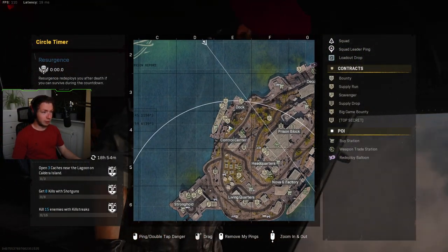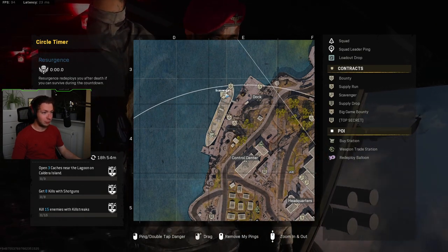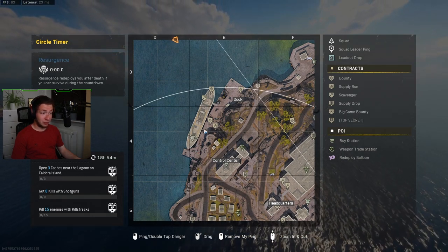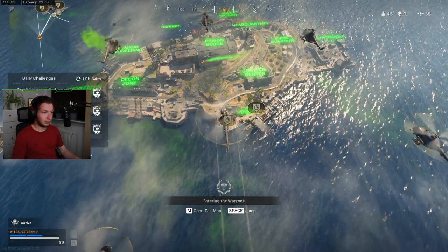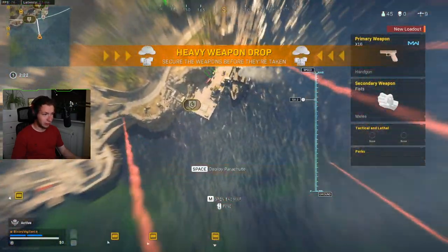I was thinking of dropping in this ship but considering there are four contracts here — supply run and scavenger — five actually, and a buy station, I'm not sure that's such a good idea. You know what? Let's just do it. Supply run it is. I'm going to try this first back one. Probably got to be a really bad call.